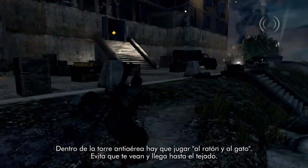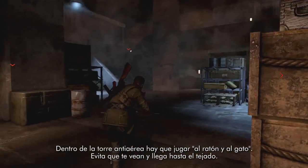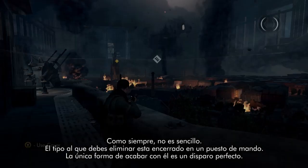Inside the Flak Tower, it really is like cat and mouse. Avoid soldiers at all costs and make your way to the roof. As always, it's not easy.